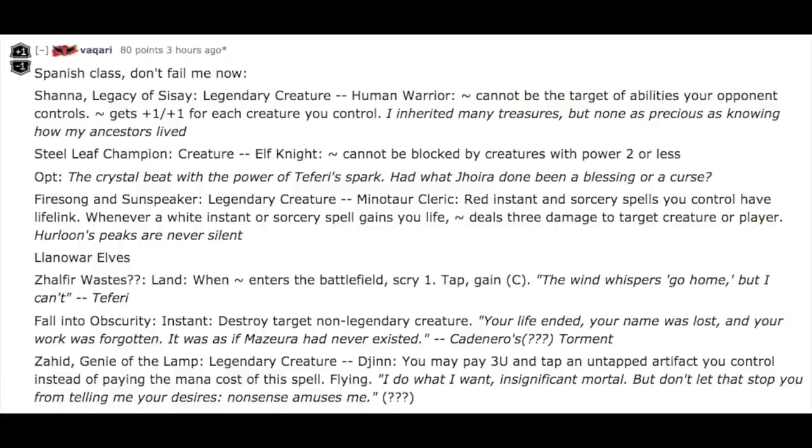Firesong and Sunspeaker — legendary creature, Minotaur Cleric. Red instant and sorcery spells you control have lifelink. Whenever a white instant or sorcery spell gains you life, it deals three damage to target creature or player. Pretty cool — turns everything into a type of Lightning Helix.